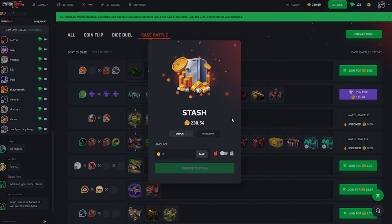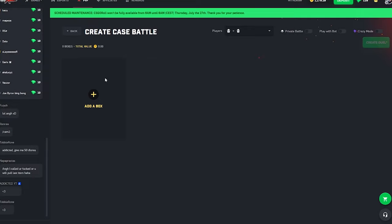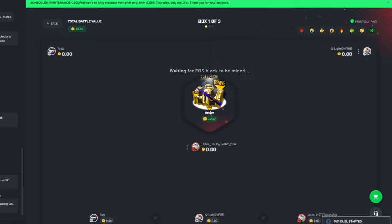I also have some coins from the last video — 239 coins that we won in profit — so I'm going to add this to our balance. We've got 1179 coins to start this video off. Let's go ahead and start with a nice juicy case battle. We're going to start off a bit small, chum the waters like we always do — we're going to make a Revive, a Disorientation, and a Daydream. Quick little 82-coin battle, we're going to make it three-way.